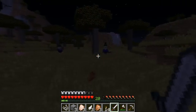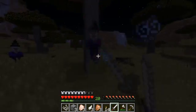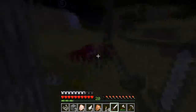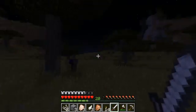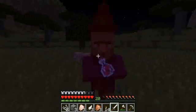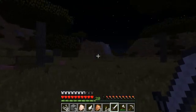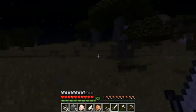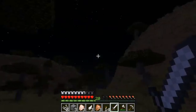I think she detected me — what's up fam? You're dead as hell. Kill this one too — what's up, what's up! She gave me sticks, I'll take them, why not. They put slowness on me, that's not a big deal though.